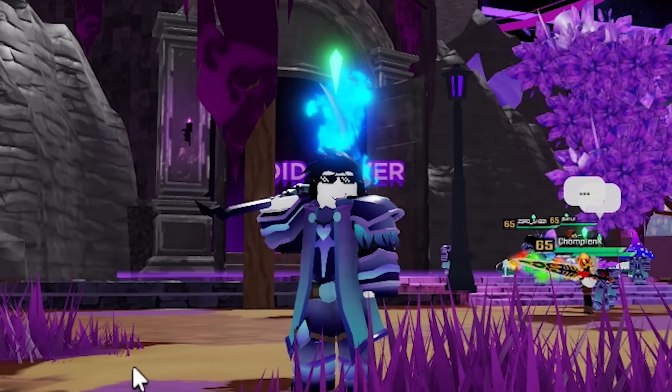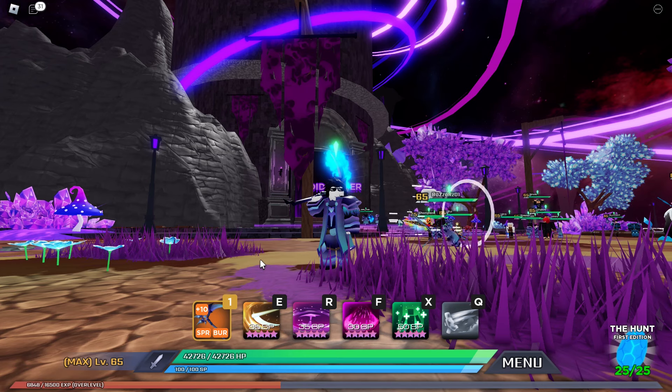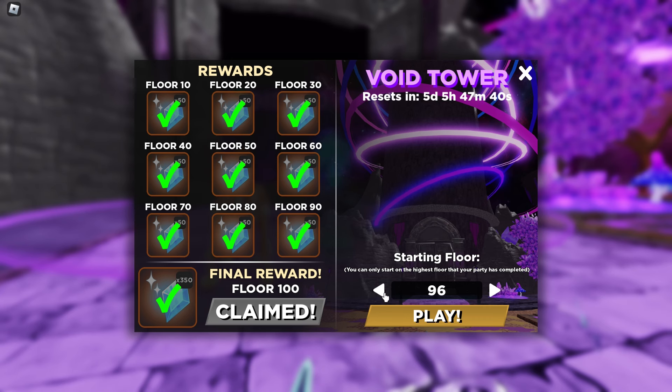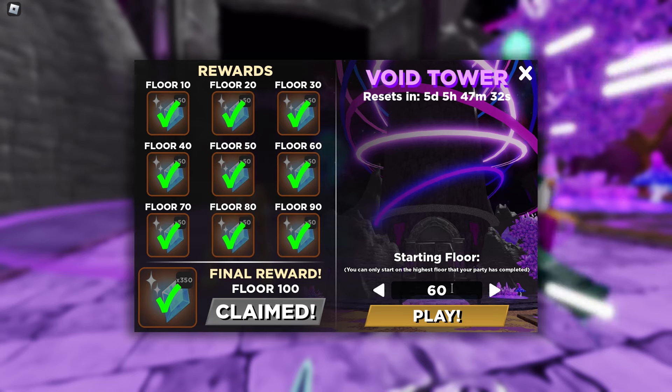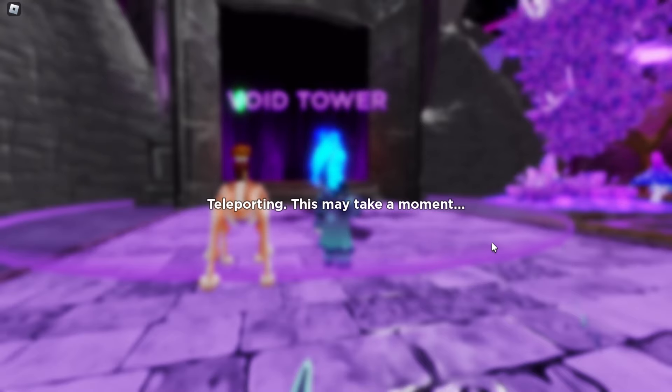I got a little tip for you guys if you want to clear the Void Tower in Sorbers 3 really fast. I'm gonna start from floor 60 because below floor 60 — like floor 1 to 50 — if you're max level, the enemies are basically one-hit kill. So I'm just gonna start from floor 64.